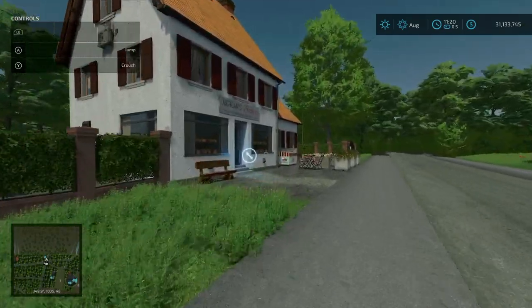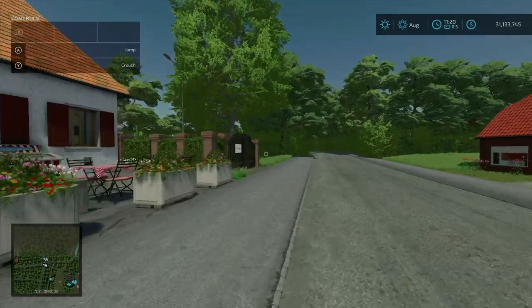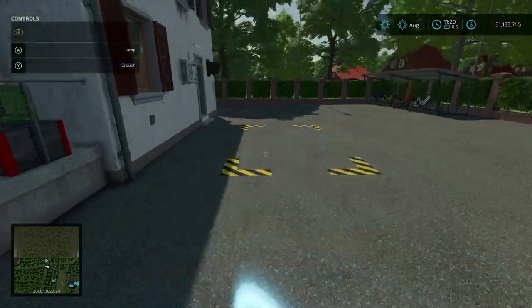Continuing down the street, we stop right here. Here is the bakery, which you can purchase for $50,000. Tucked away in the back are the inputs and outputs — input here, output here.